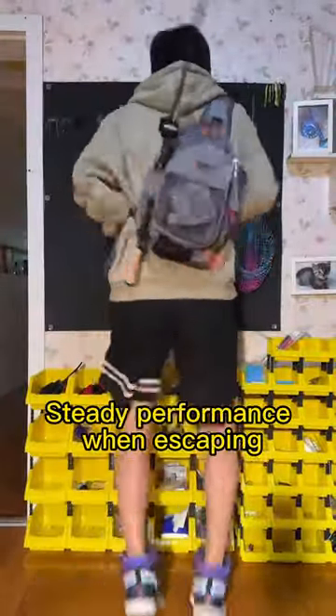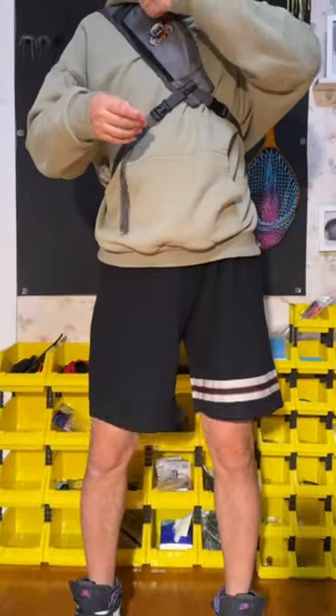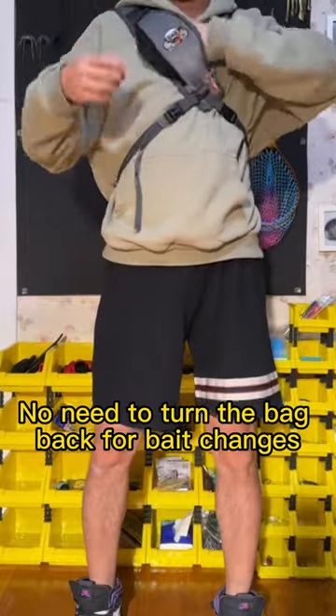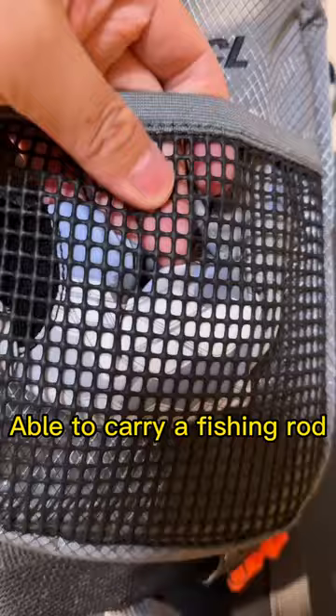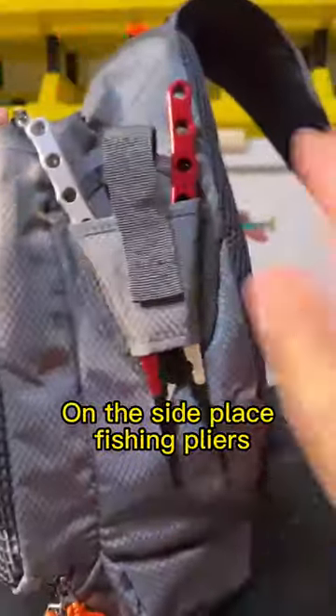Fishing Gear Shoulder Bag — steady performance when escaping. Turn to get the items. There is an accessory bag on the chest, so no need to turn the bag back for bait changes. It is also able to carry a fishing rod. The laminated outer net lets you wipe fishing gloves, and on the side you can place fishing pliers.